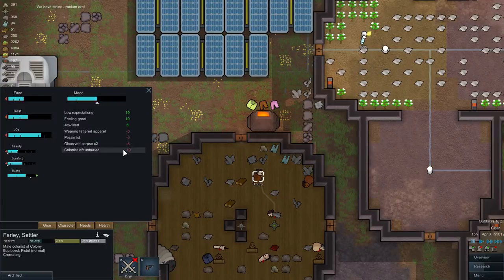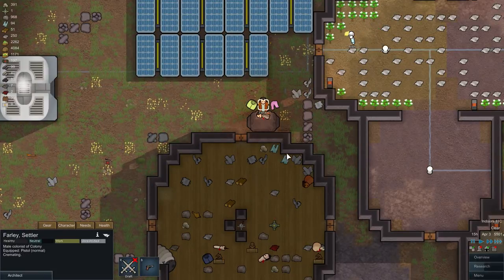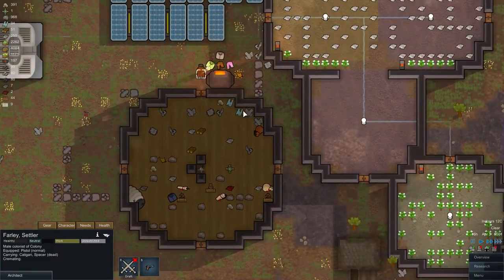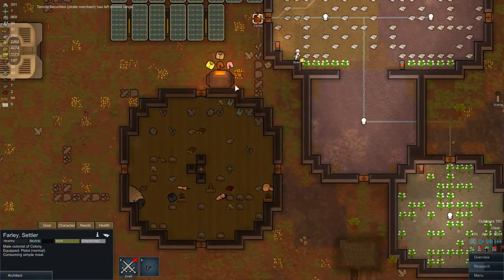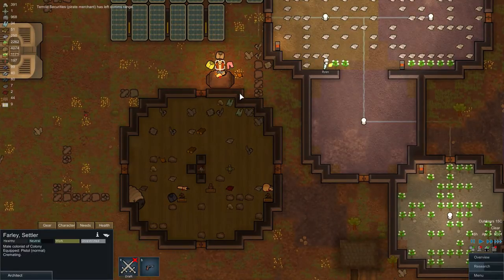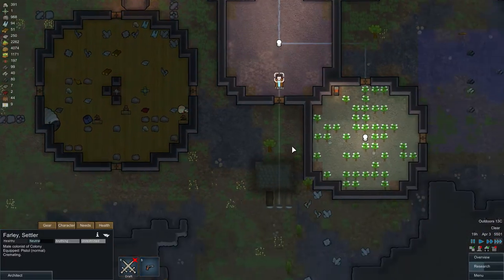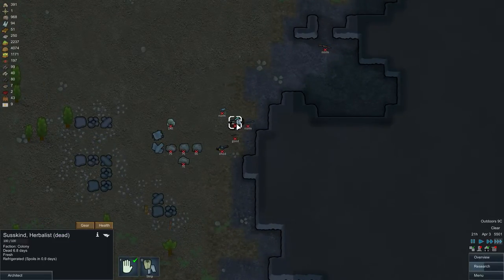Just be careful — workers near the bodies will get a penalty for observing corpses, times 2. The more fresh corpses they observe, the worse it gets. So you don't want just one person permanently working in your crematorium; you want a few of them rotating. Also make sure your actual colonists that died are cremated — click on them and confirm they are set to be taken back to base.